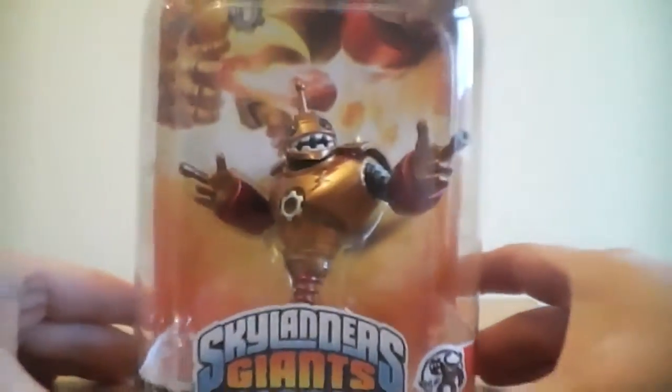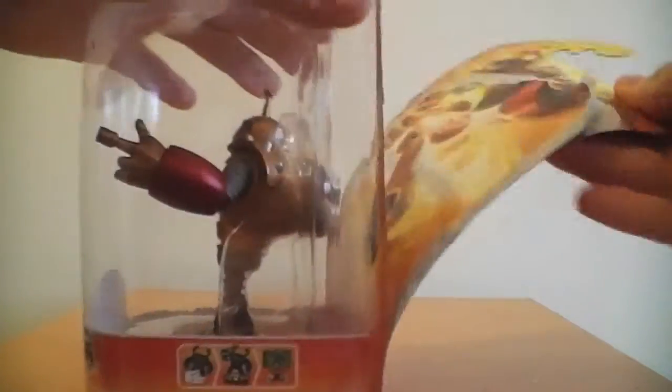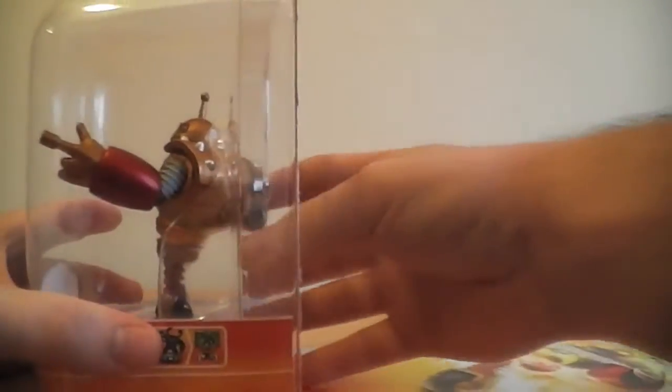Deal with the wheel. So yeah, we're looking around the box — as you've already seen all of that — so we're gonna crack straight in here. Definitely a cool looking Skylander. Let's get him out of his box.